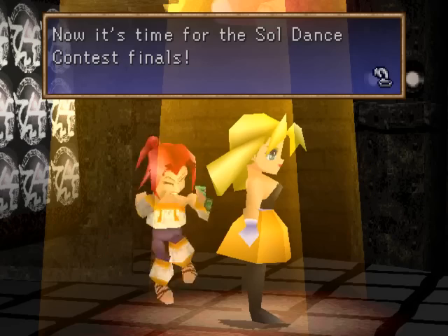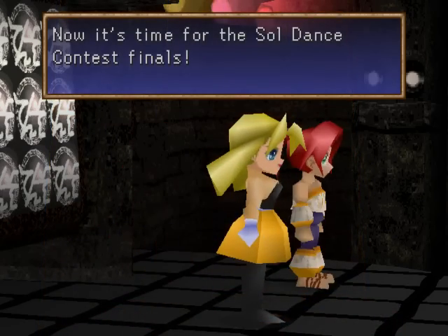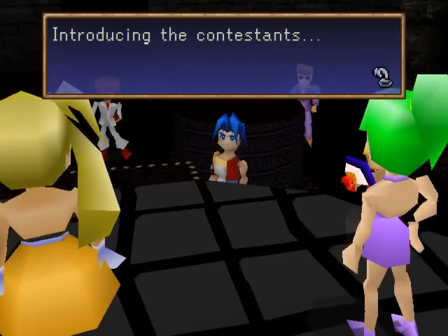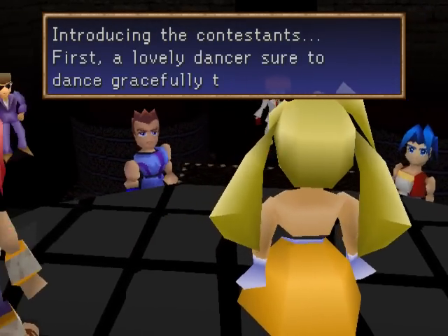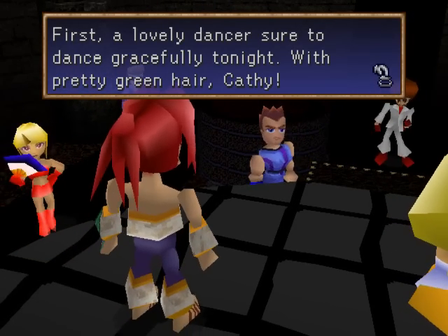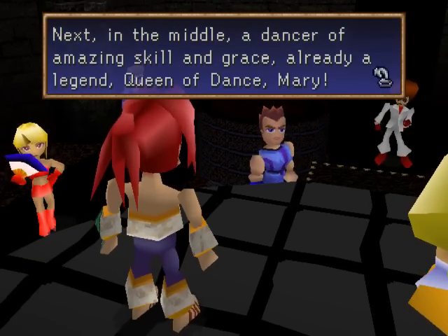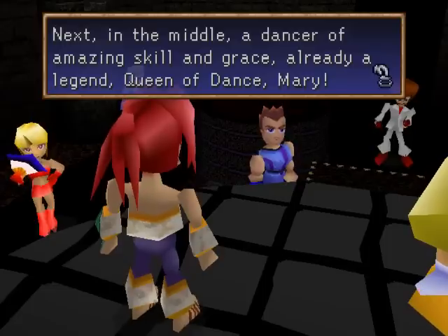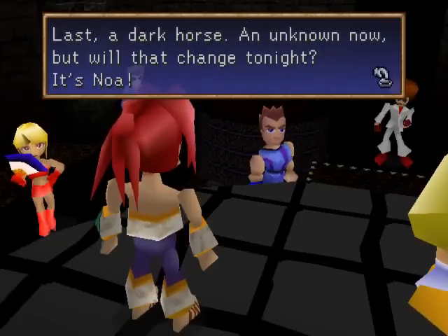'Now it's time for the Soul Dance Contest Finals!' Noah, I'm pretty sure you're tempted to use your Noah's Ark on her. 'Introducing the contestants: first, a lovely dancer sure to dance gracefully tonight, with pretty green hair — Kathy. Next in the middle, a dancer of amazing skill and grace, already a legend — Queen of Dance, Mary. Last, a dark horse, an unknown — but will that change tonight? It's Noah.'